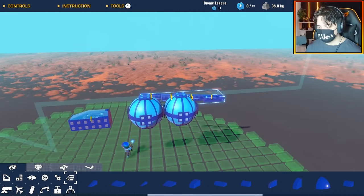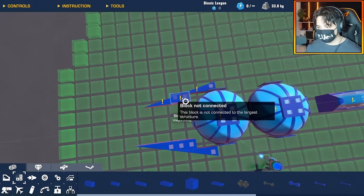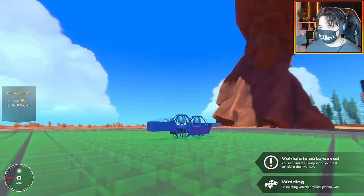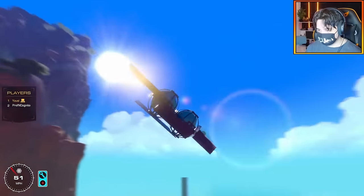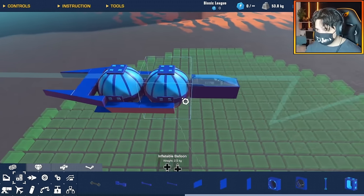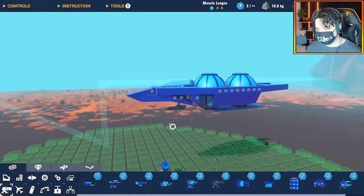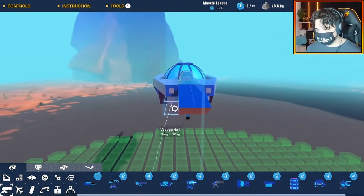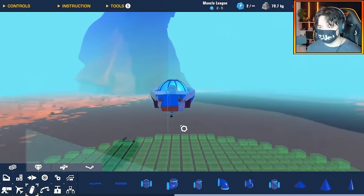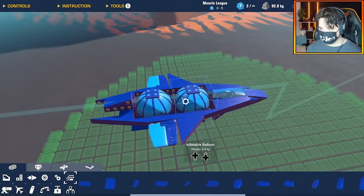I think three balloons will be too many and make the build too big, so let's go for two for now. The only time I've used these balloons is for airships, but today I don't want this build to function like an airship — I still want it to function like a jet. This is what I've got so far. I've got some shield pieces underneath to provide a little bit of protection, but I'm trying not to add too many because they add weight, and more weight equals less lift.